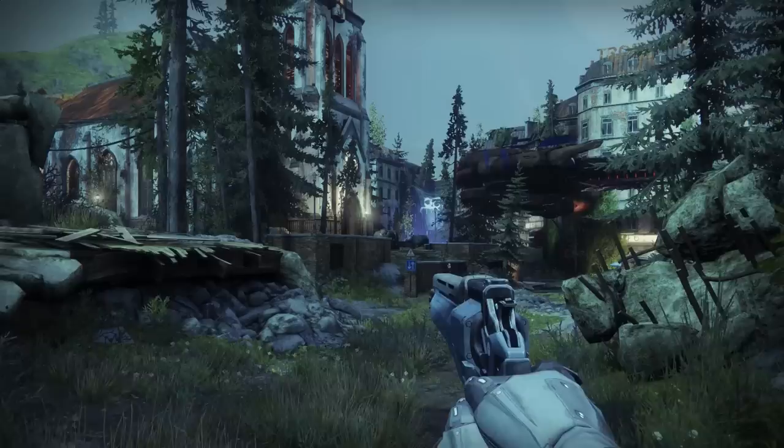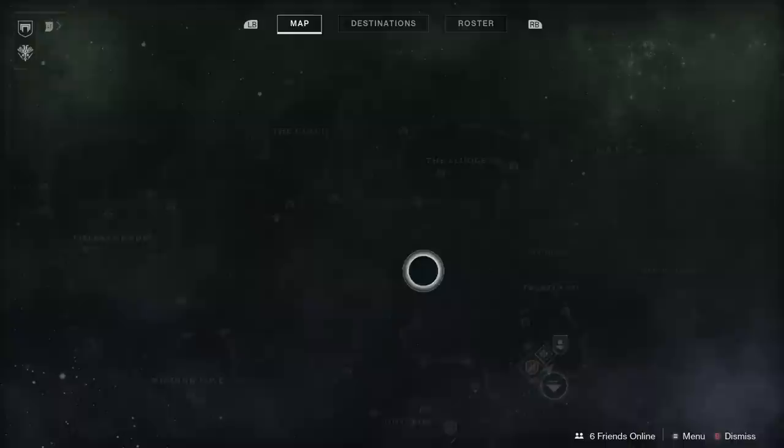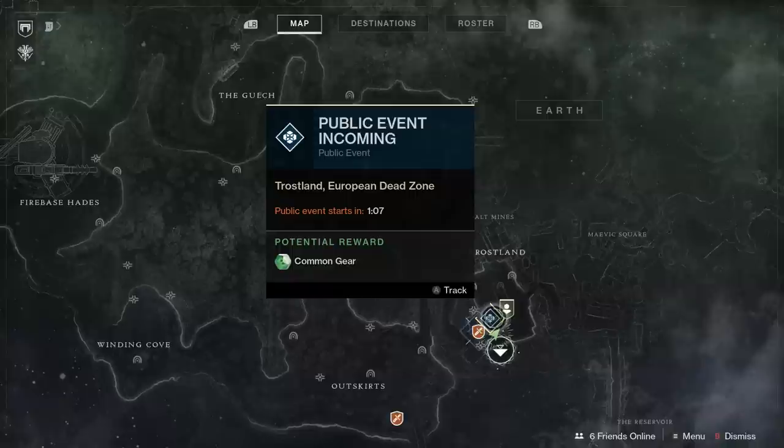In the map, any sort of objective can be tracked — anything that you need to do — and once you track it, that will provide waypoints on your HUD so you don't have to constantly refer to it. And since you don't have a sparrow to start, these open locations like the EDZ will have key locations to fast travel to. Remember to use these so you don't waste time running back and forth when you could just fast travel.